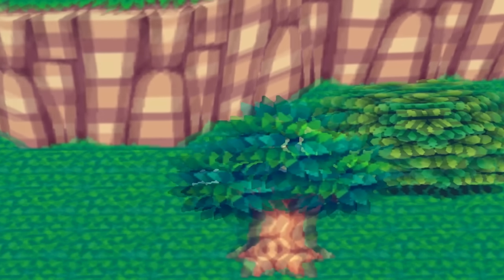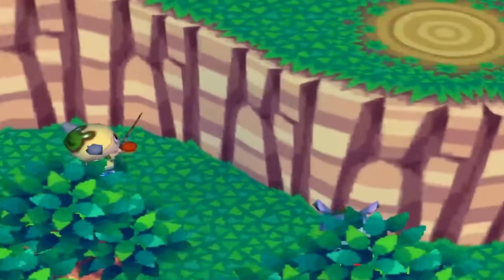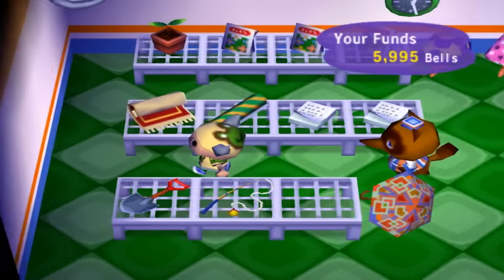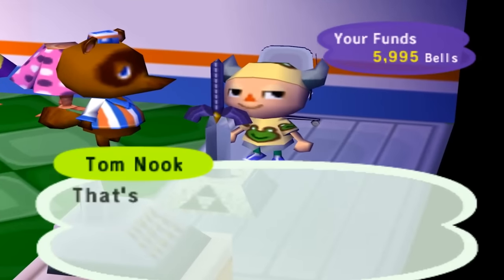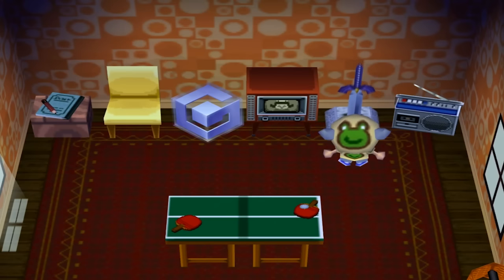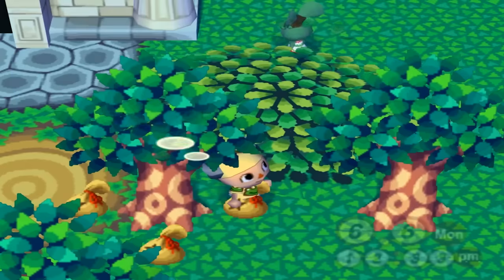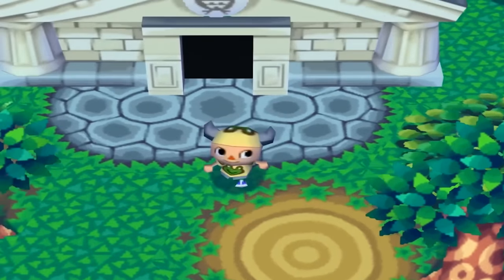Not buying turnips was a little sad, but maybe next week we'll have better luck. At least we're making progress and getting a daily routine down. Day thirteen, Nook casually had the Master Sword for sale, so yeah, I bought that. I got some stationery to keep sending fossils and one of our money trees paid off — 3,000 bells on a 1,000 bell investment. Not too bad. Hopefully we can scale this.